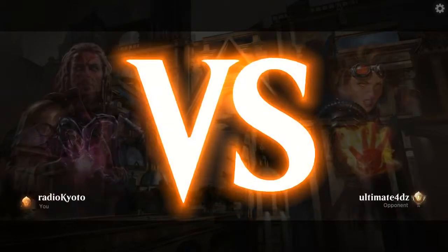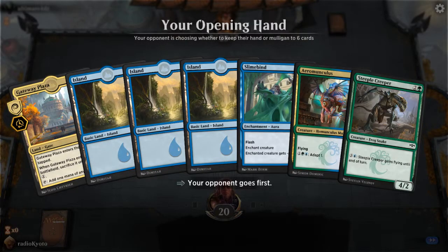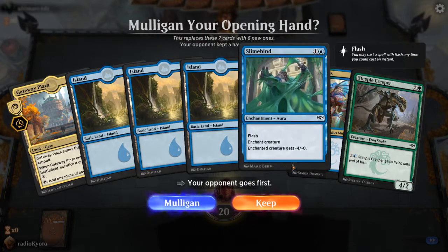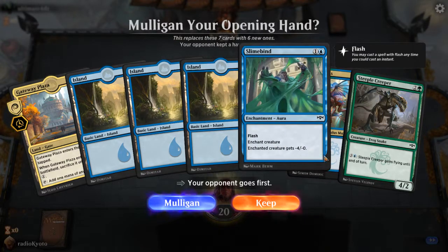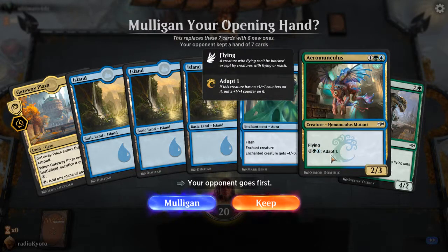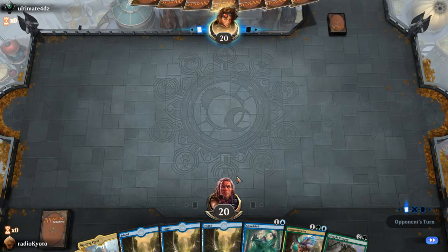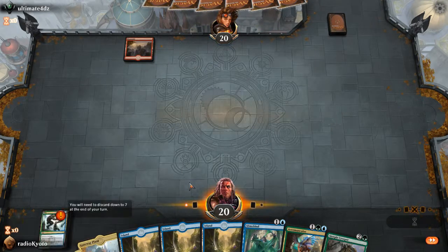Alright, matched up here — Ultimate4dz Gumbaru, Ultimate4dz. Okay, not bad. We'll be able to do anything we want with our colors here. No two-drop, nothing super scary from the get-go. We go first, we got a few three-drops here, so let's do this. Two-drop is going to be Gateway Plaza.